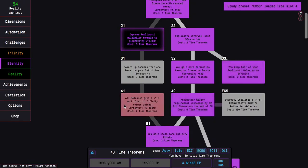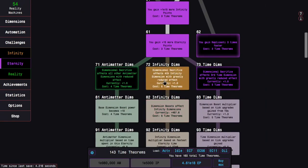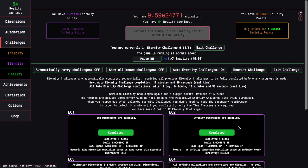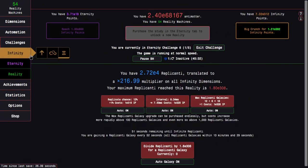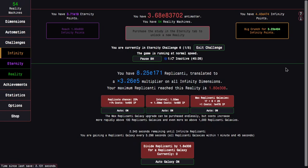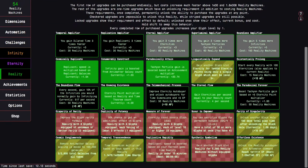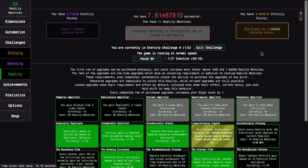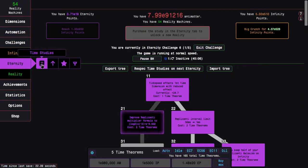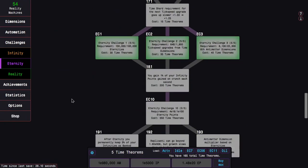I kind of just want to get some eternity challenge 6 completions. This is not going to be hard, at least with all the replicanti speed boosts I have. It isn't really any different than last reality other than the knowing existence being slightly more powerful, and I'm ahead on eternity grinding instead of behind. I don't have my time dimension glyph, which starts becoming really significant at this point. I'm just going to do all of this off camera unless anything notable happens.